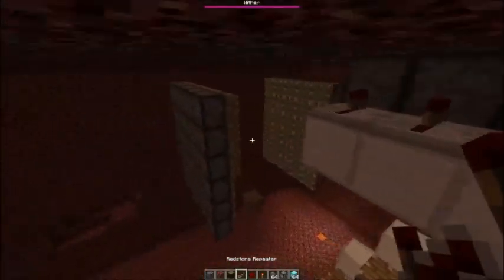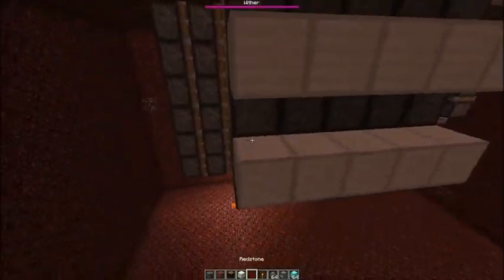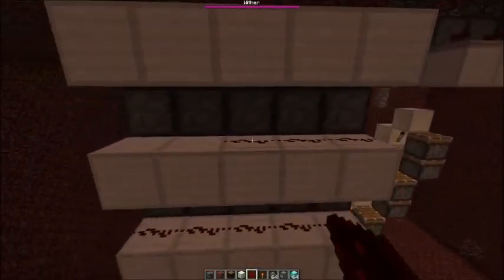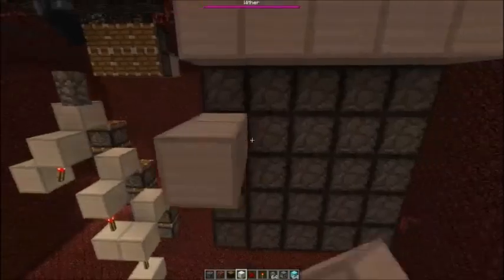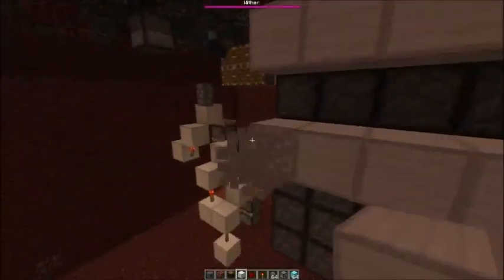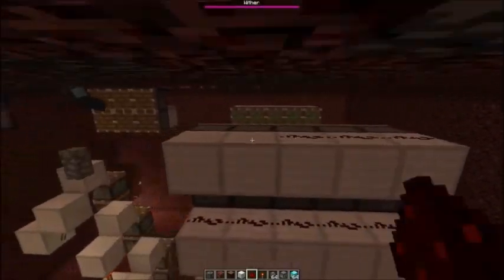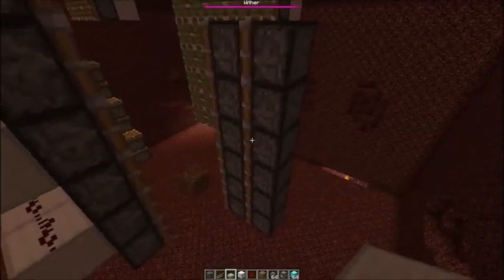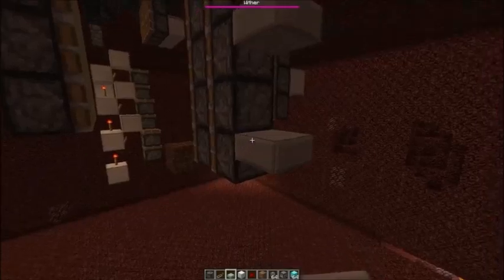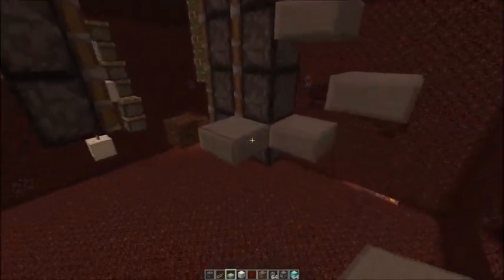Here all we need is a repeater. And for those, redstone dust. Now this double piston extender — you need some slabs to power it from the back. Also some slabs here.